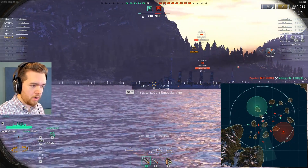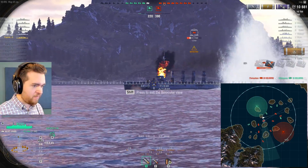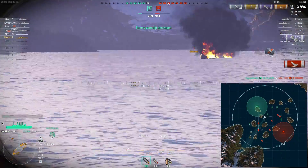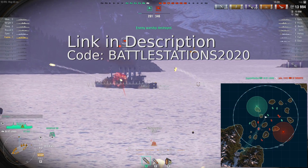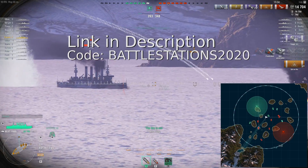What are you doing, Julio? These are my seas, baby, you're on fire! Get rekt! If you'd like to try it out and see if it's right for you, check out the link in the description and use offer code Battlestations2020. You'll get 1 million credits, the USS Charleston, and 3 days premium time.